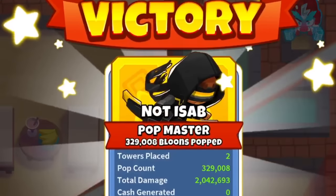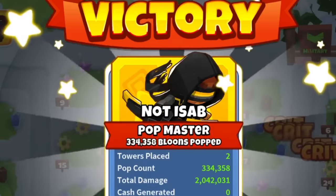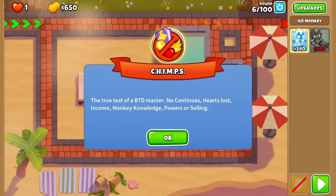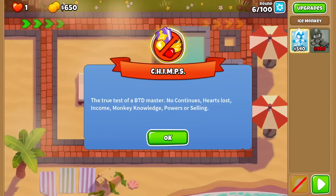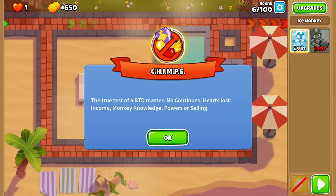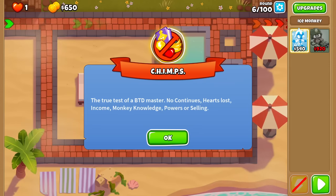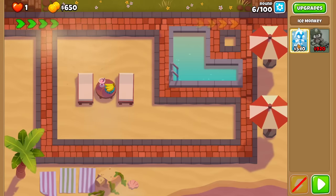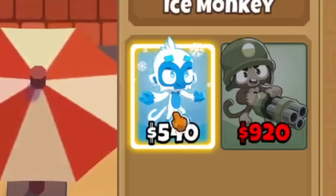Today we're going to be doing not one, not two, but three two-tower CHIMPS combos. Or at least in this case, I would describe these combos as an almost one-tower CHIMPS — that is, one tower is going to be doing most, if not all, of the carry work slash DPS. So without further ado, let's get into the first combo: the Ice Tower and the Dartling Gunner.